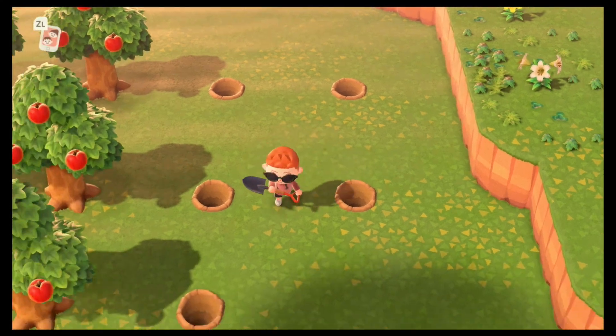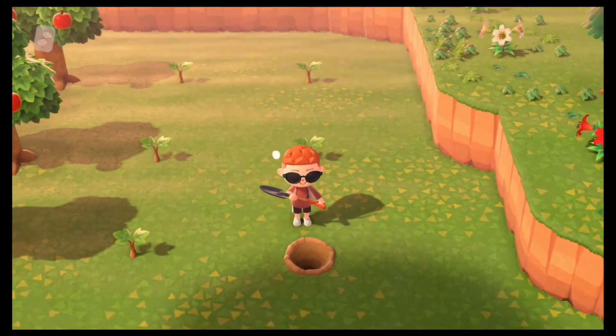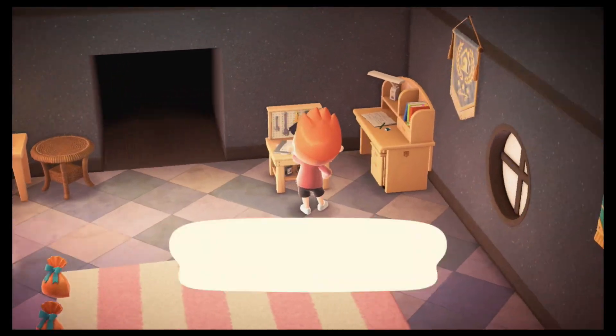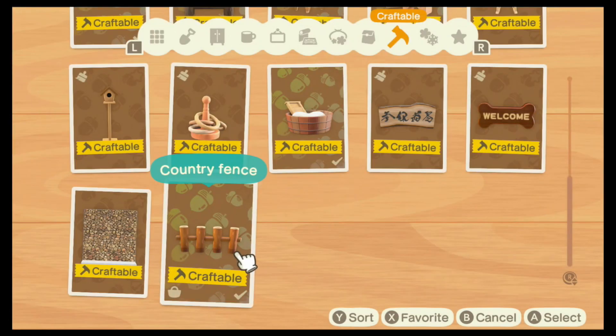Originally I said I didn't want any trees next to the cliffs, but we're gonna lock terraforming anyway so this will do for now. We're making some progress and I think it's time we get some fencing out of the way. I hope you guys don't mind me mashing the A button for like 10 minutes right now.